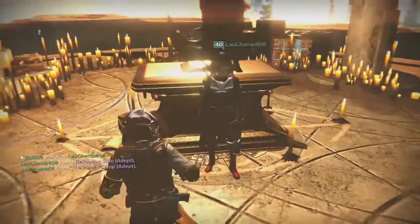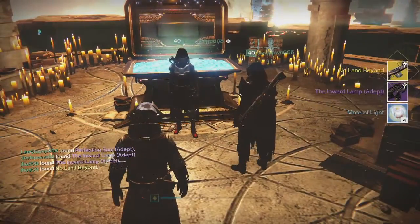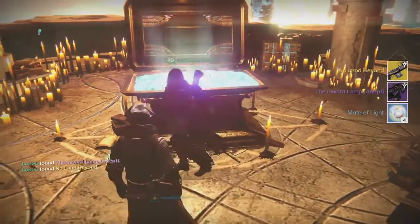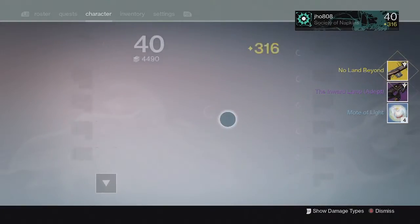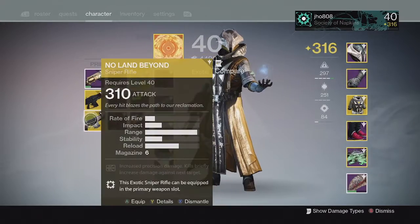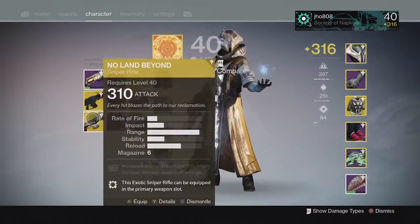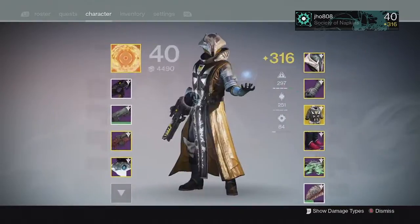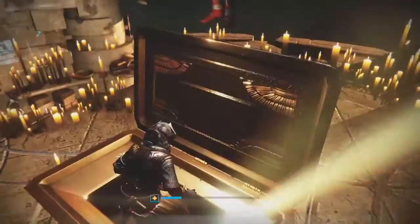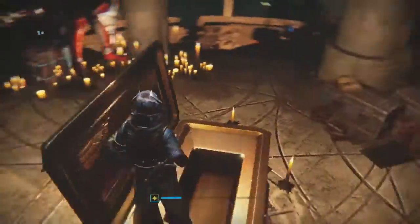And then finishing up on my last character, my Warlock. We ended up picking up another exotic — we got the No Land Beyond Year 2, a Primary Sniper Rifle. We also got another Inward Lamp Adept, and it came in at 312 again. So my actual Lighthouse rewards weren't the greatest except the first one where I got a 318 Reflection Sum, but I did end up getting three exotics out of all three Lighthouse chests. That was probably the luckiest I've ever gotten over the past few weeks.